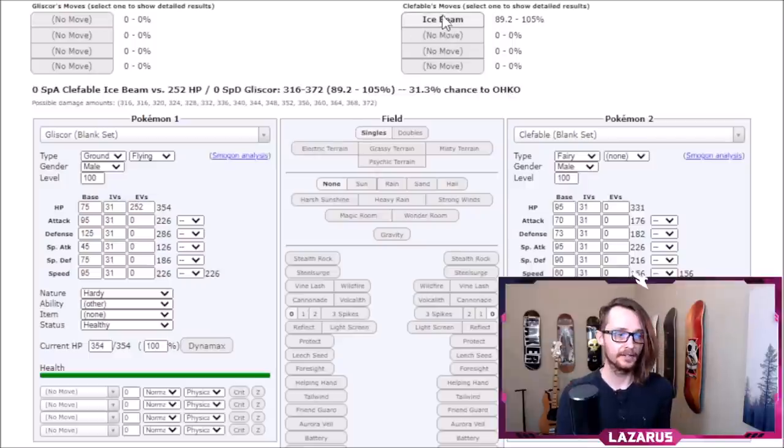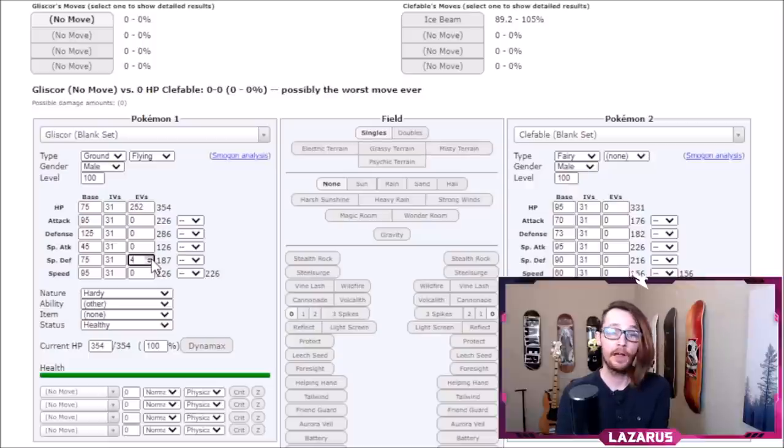With full HP, we might still die — we don't want to look at the low roll. We want the high roll, and we want to make sure a wall Clefable cannot one-shot us with Ice Beam. We want to force that Clefable to have Special Attack investment just to have a shot against us. If they have points in Special Attack, they have fewer in Defense — making their Clefable less bulky and easier for our offensive sweepers like Scizor and Azelf to repin. So we put 44 points in Special Defense.